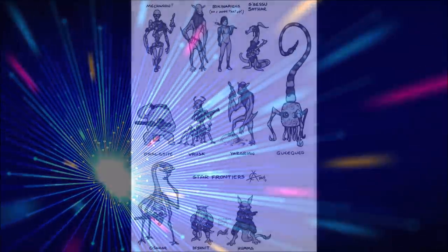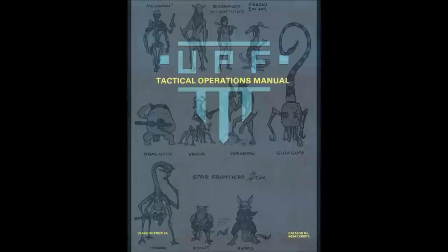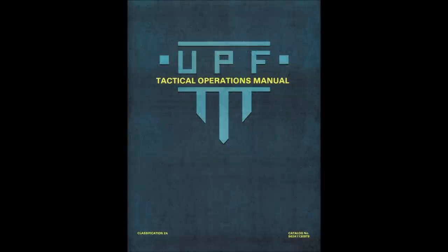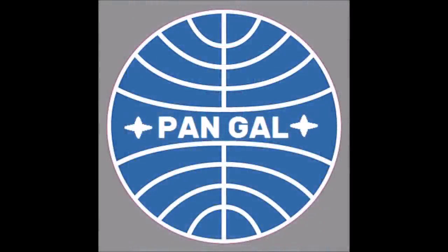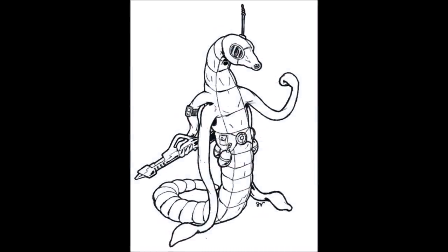The game details four playable sentient races — humans, Dralasites, Vrusk, and Yazirians — and these races had come together to form the United Planetary Federation. Details on the home worlds of these races were never provided and the game's primary focus is on exploration, though the open-ended nature of the game allows participants to adopt whatever story they like. The default stance of the game is that the player characters are hired agents of the Pan-Galactic Corporation, whose mission is to explore the frontier and occasionally fight the aggressive incursions of the mysterious worm-like race known as the Sathar.